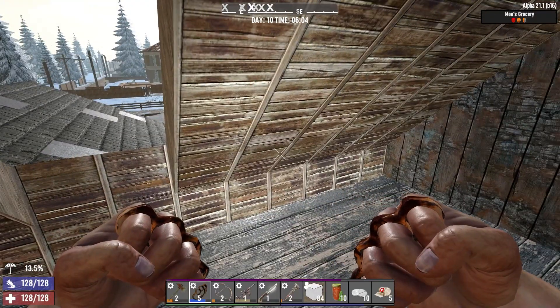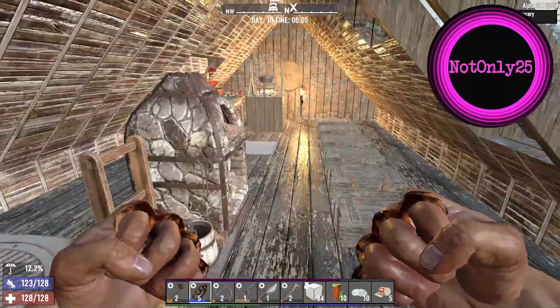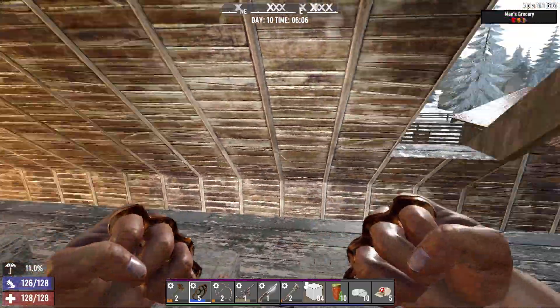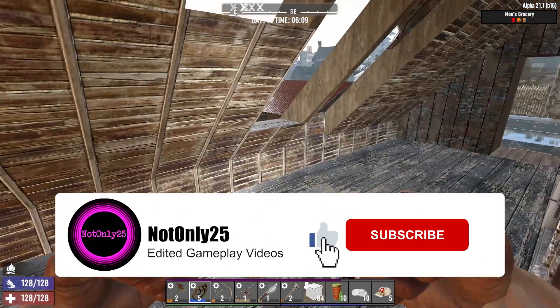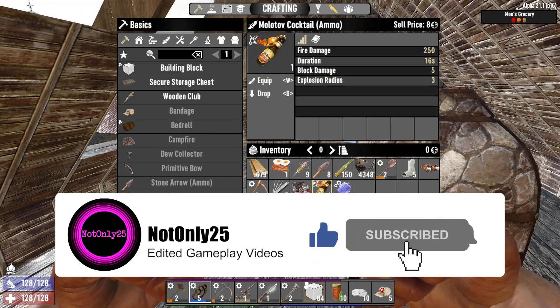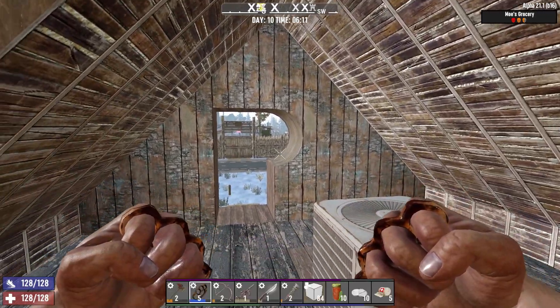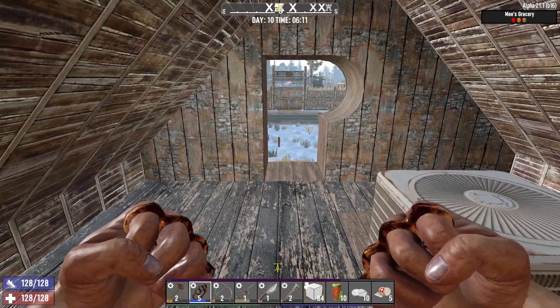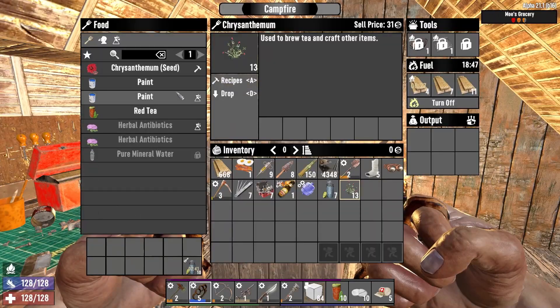Hello and welcome back to Seven Days to Die. This is a snow biome only brawler build focus. We've got a water purifier mod lost tonight as well, and a molotov in case we get into a sticky situation. This episode is brought to you by the letter P apparently — that's what this door looks like. Let's turn some of this water into red tea.